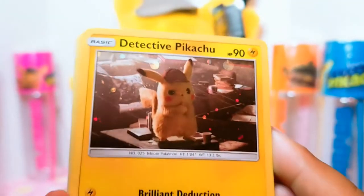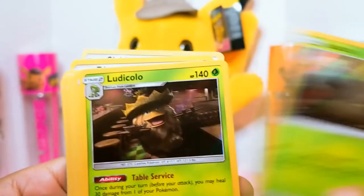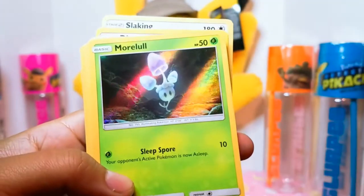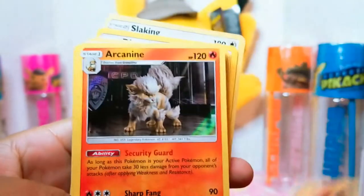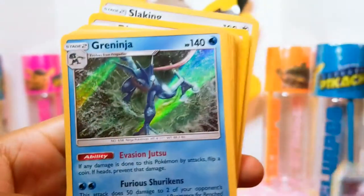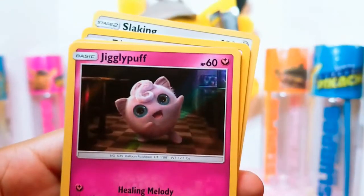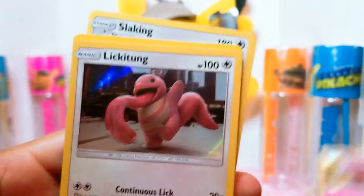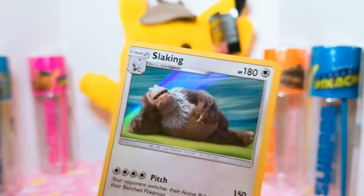We have the whole collection — all 18 plus the promo card. Here's all of them. Wow, look at that Charizard. And the Arcanine looks very nice. Use your words, Mr. Mime. We did it — we completed the whole set!